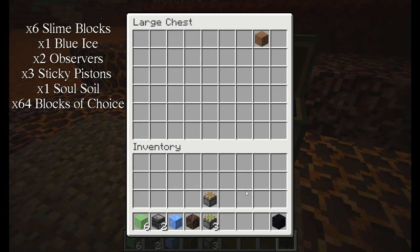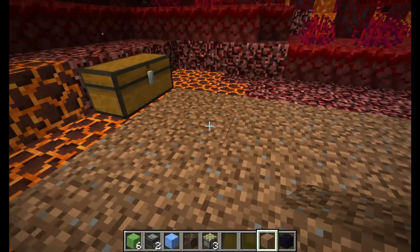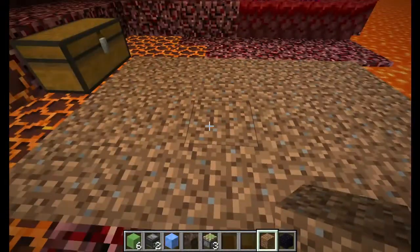You'll also need either an immovable block — whatever you call it — and just an extra block, just in case. You should always have an extra block. But let's get into it.